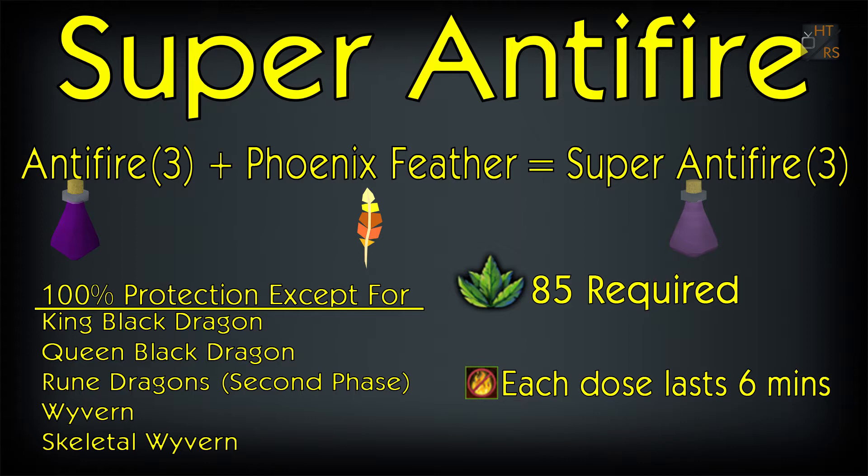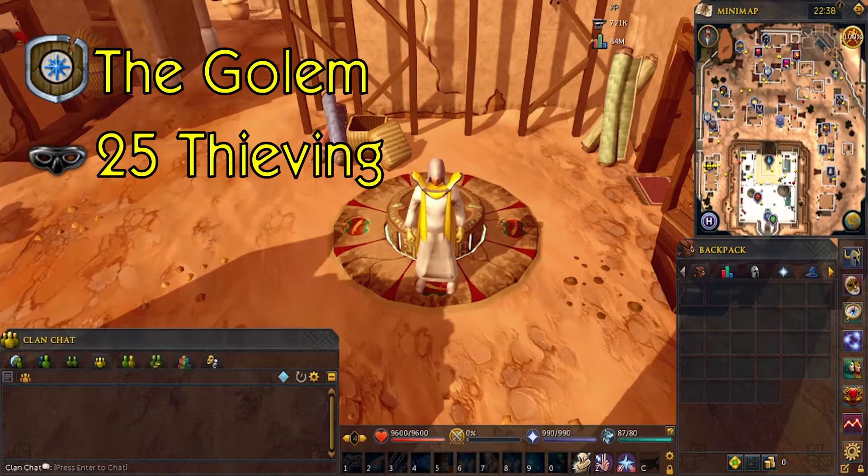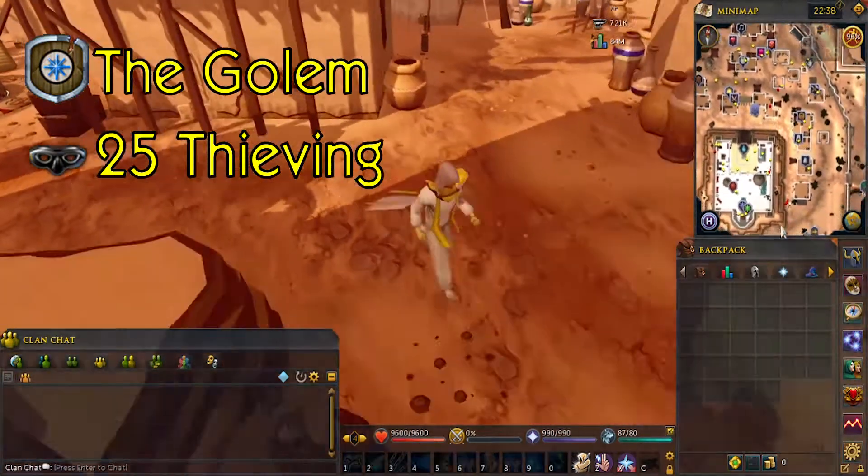To get a three-dose Super Anti-Fire, phoenix feathers are also untradeable, so you have to collect them yourself from the desert.